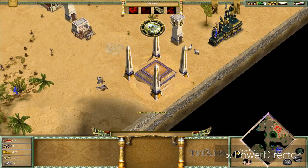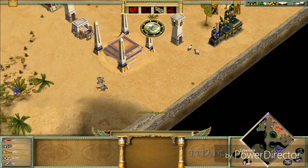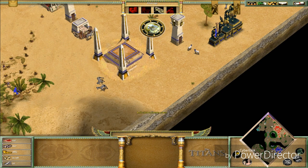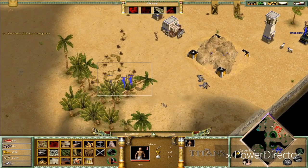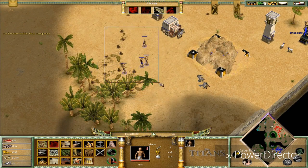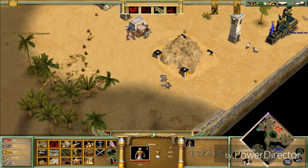A scout is scouting me to find the Titan Gate because the enemies really want to destroy it or prevent me from building it. There we go — that's gonna be a pain in the ass to build but who cares, let's get rolling.